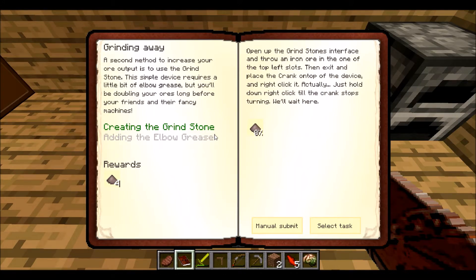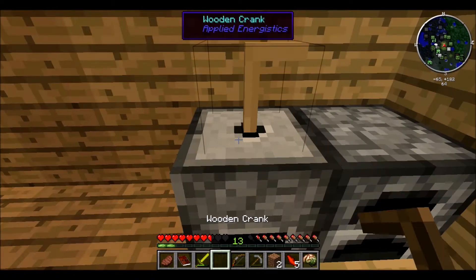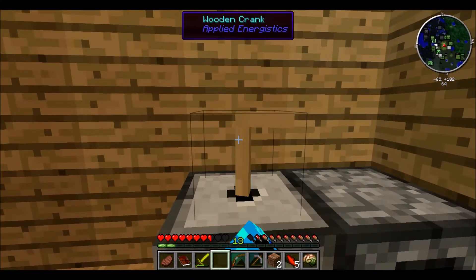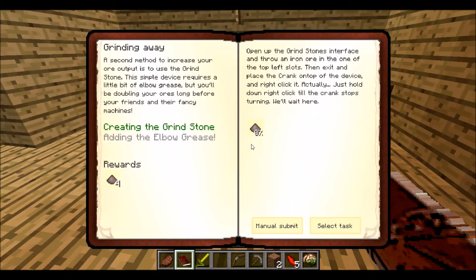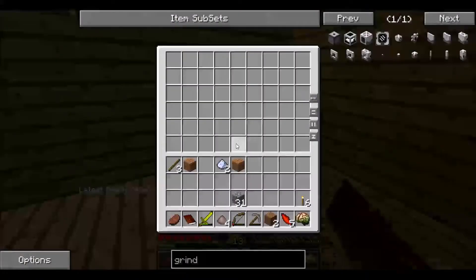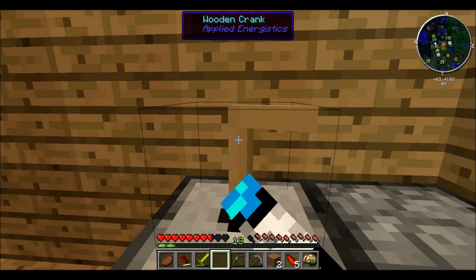Adding the elbow grease. Open the grindstone — it wants iron powder. Luckily we have iron that we can use with it. Let's replace this down. Iron — crank it up. Crank, crank, crank, crank, crank. I imagine that's the sound it would be making if it had a sound, but it doesn't. Now we have some iron powder. Go back to the quest book — manually submit iron powder. Turn in two and get four. That seems fair to me. Now that we have iron powder, let's put it in the iron chest and continue cranking to get some more iron dust, because that is exceedingly important.